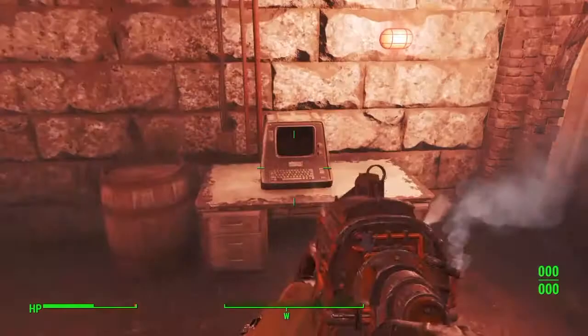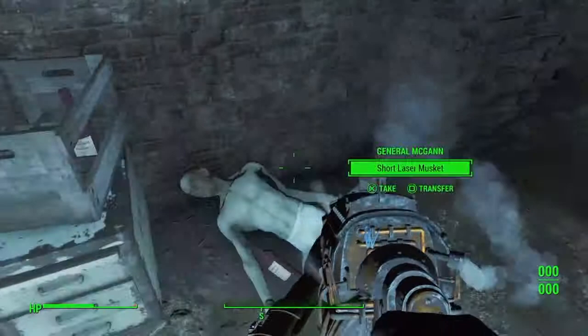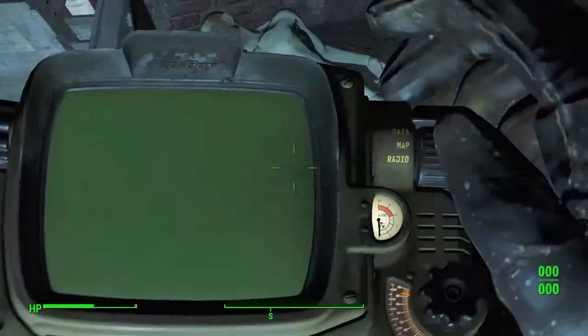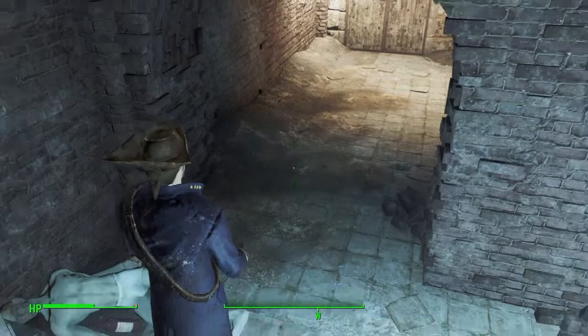You will not be able to open the door yourself. You'll walk in here and right around the corner will be General McGann, and from this you should earn the Minutemen's General Uniform and Hat.